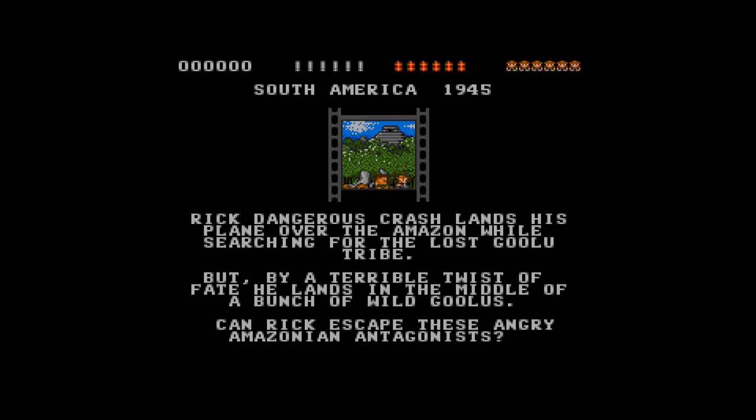Okay, level one: South America, 1945. Rick Dangerous crash-lands his plane over the Amazon while searching for the lost Gulu tribe, but by a terrible twist of fate he lands in the middle of a bunch of wild Gulus. Can Rick escape these angry Amazonian antagonists? Well, we're about to find out.